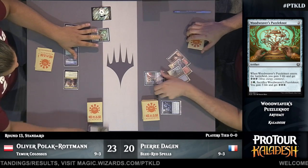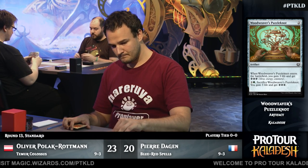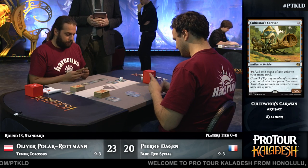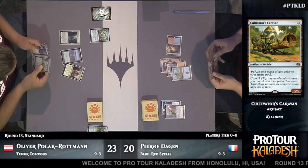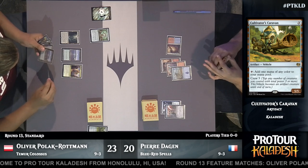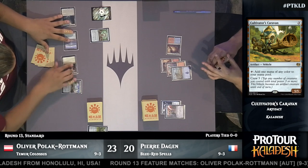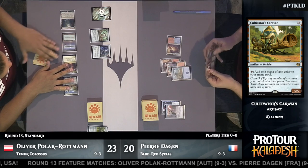Both players are off to a pretty good start, making all their land drops and having all the colors they want. It looks like a Cultivator's Caravan is going to get countered with Void Shatter — no Cultivator's Caravan for Oliver. Cultivator's Caravan and the Sky Sovereign Consulate Flagship are both pretty integral parts of this Colossus deck because they don't count as creatures until they're crewed, so they reduce the cost of Colossus, and later you can crew them with Colossus or sometimes Glint Nest Crane.